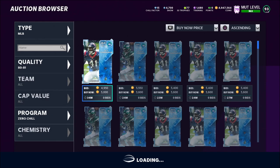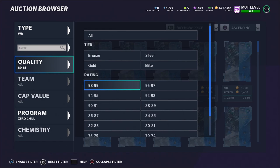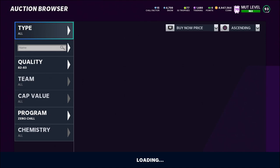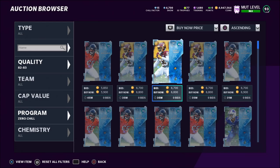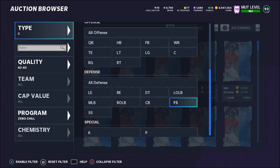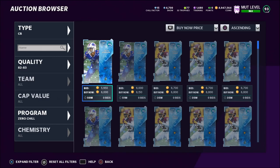The cheapest Zach Cunningham is 5,000 coins; the cheapest Braxton Berrios wide receiver is also 5,000 coins. You can also go up to 82 to 83 overalls — I see those going for about 6,600 coins. If I can get them for under 6,000 coins that's easy profit. Try filtering by corners and centers to find cheap listings. You can do this with 85, 87, or 89 overalls too. Sniping isn't really my thing but you can make some easy coins off it.